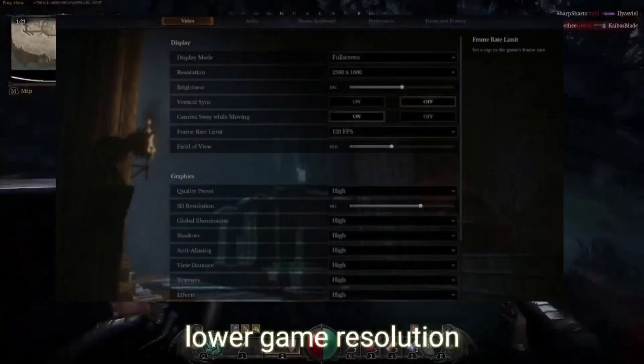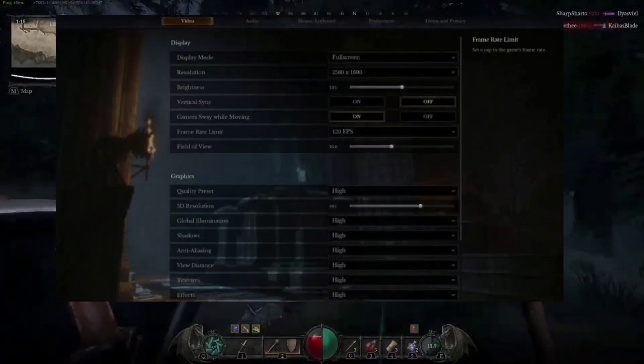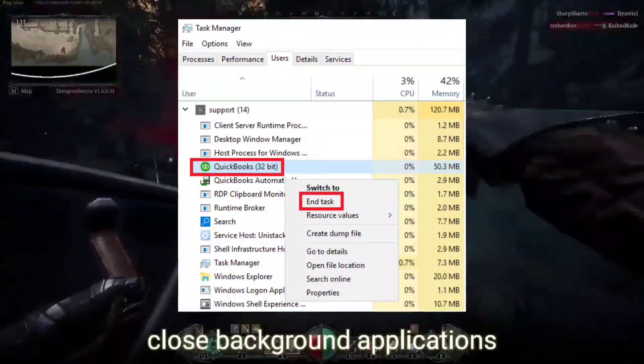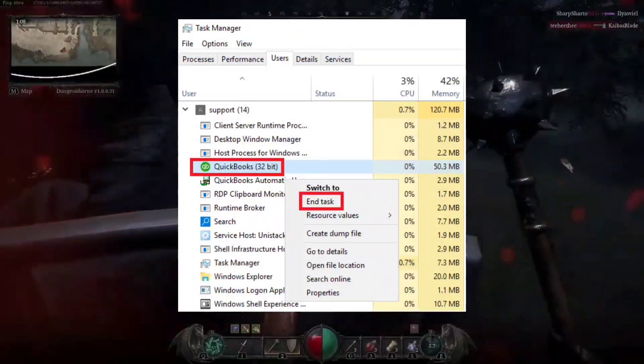Lowering your game resolution can significantly improve FPS and performance. Adjust your game settings accordingly. Also, close unnecessary background applications using Task Manager to free up memory.